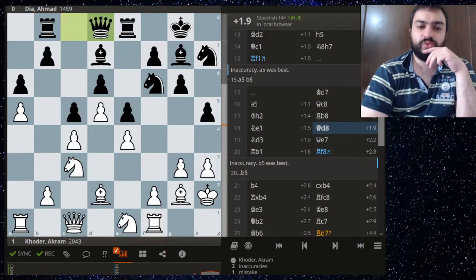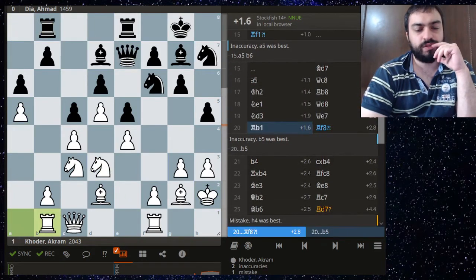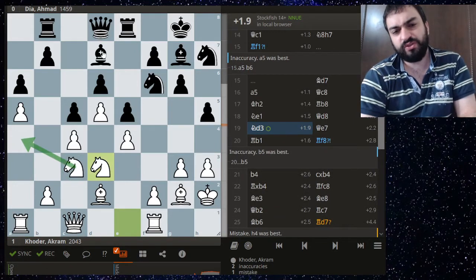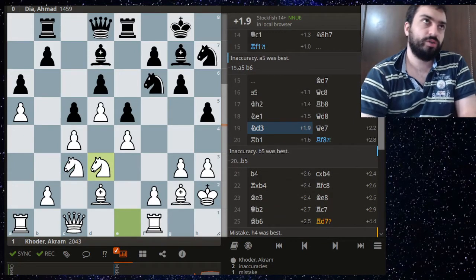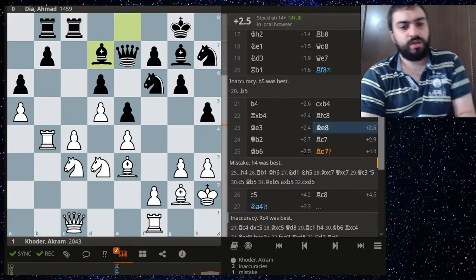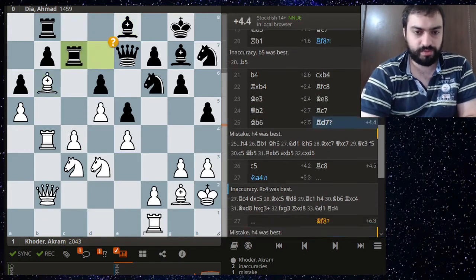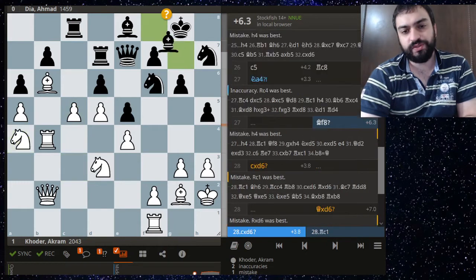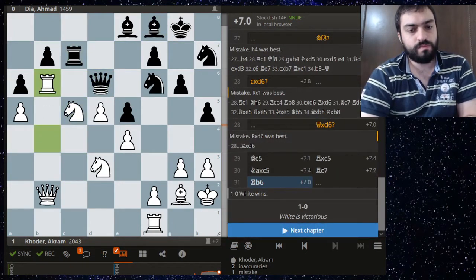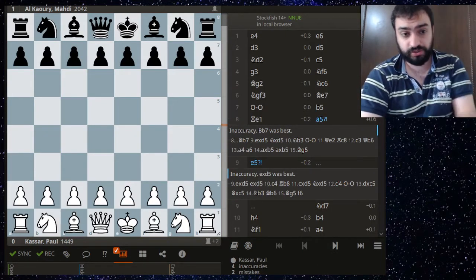Perhaps more natural was just to play something else at some point. If the bishop is always on d7 there's no need to give up this bishop for that one. What Akram did is fine, and here c5 crashes in — when c5 is in, it's over. His opponent resigned, of course down in exchange and the position collapsing.